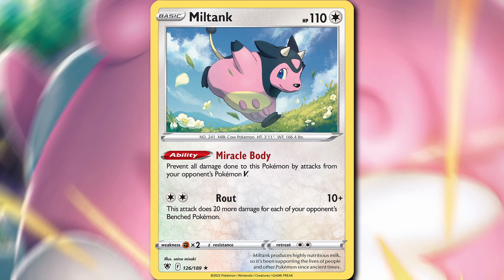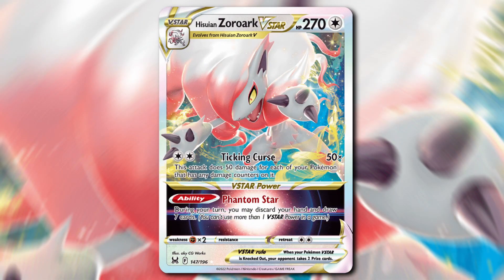Blissey Miltank has the Miracle Body ability — prevent all damage done to this Pokemon by attacks from your opponent's Pokemon V. So there are some decks that you'll just beat because you play Blissey Miltank and they can't knock it out, and you'll just chip away at their HP with Rout.